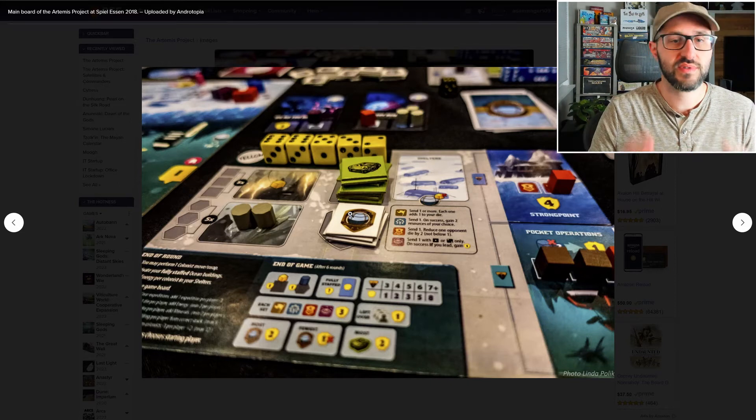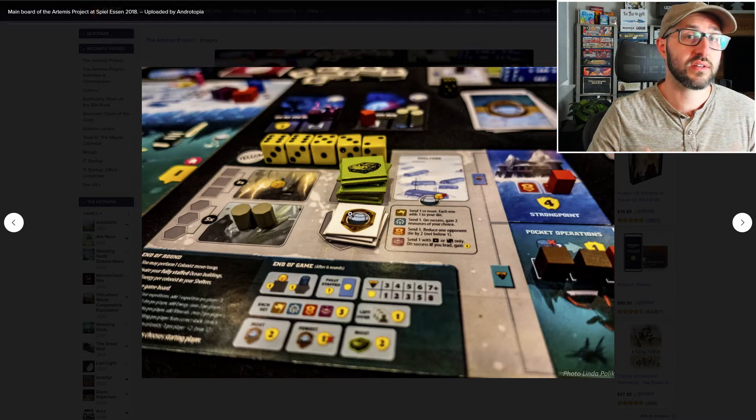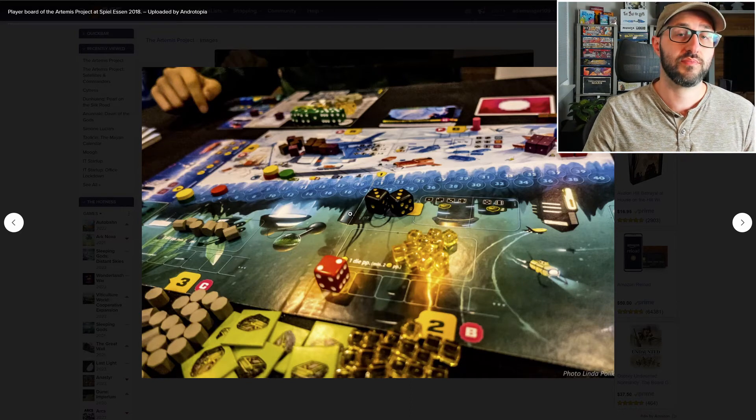Players are each going to have their own player board to keep track of their resources, any upgrades, as well as their worker dice. Each round all players will roll their dice and then take turns putting one die out on the board at a time. There are a few different areas on the board where players can place their dice.